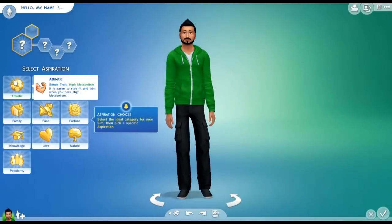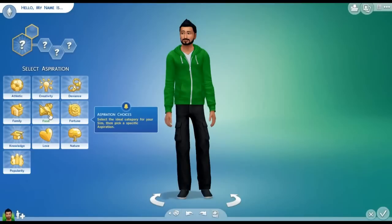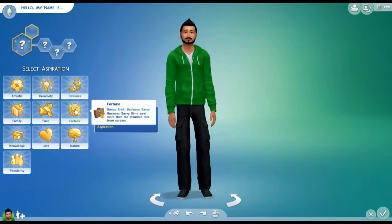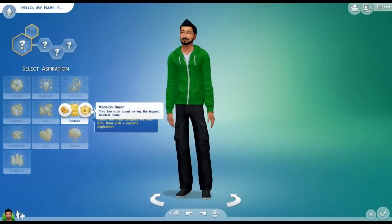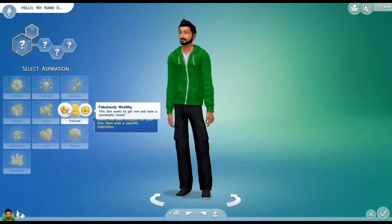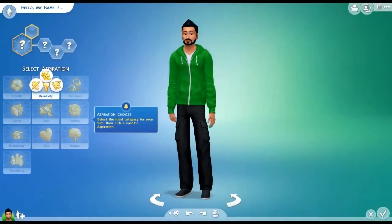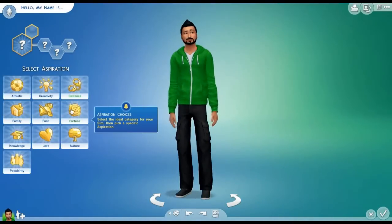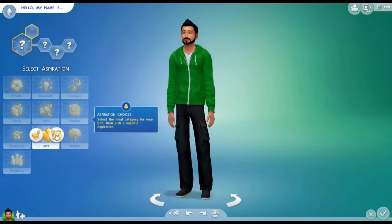So aspiration — we've got athletic, creativity, deviance. I'm going to go with fortune. We should have a successful lineage. It's difficult to decide. Let's do soulmate — your last soulmate.